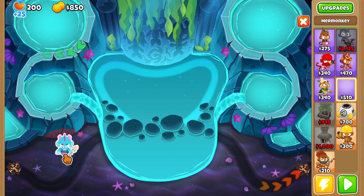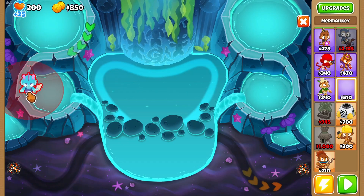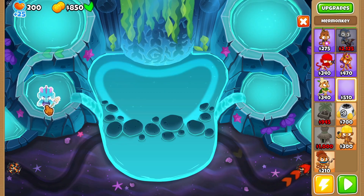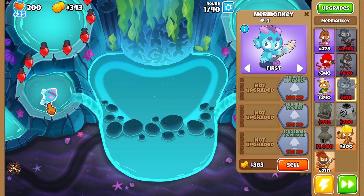So on land they have less range, but on water it has increased range, which is pretty cool. Let's put Mare Monkey right here because I want them to have the most range. That was probably a bad placement now that I think about it, but here we go — let's try.